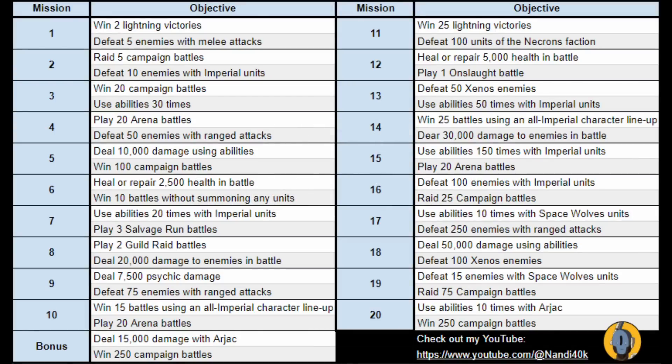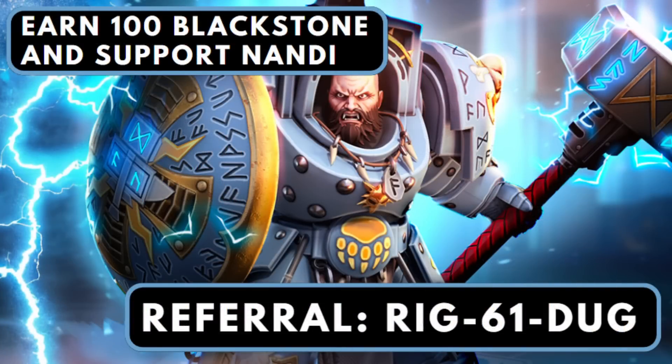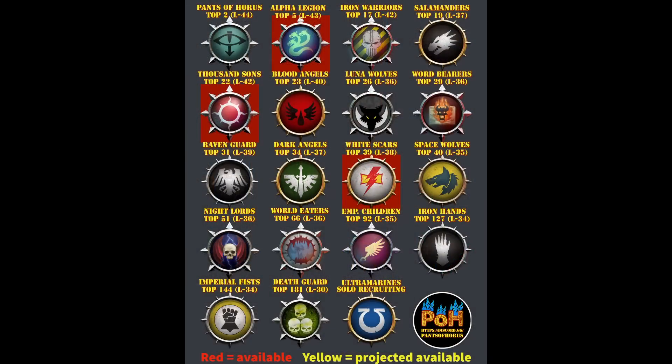A lot of you have asked me for the missions for the two-week hero release event, so here they are. The team on the wiki update this regularly as well, so I would check there for further updates. I've recently found out that when you enter someone else's refer a friend code, you also earn 100 Blackstone. Bear in mind it's a one-time use thing, but if you enjoy the work that I do and would like to support me, please consider entering my refer a friend code on screen. The Pants of Horus cluster is now down to its last few open slots — consider joining us via the Discord link in the video description. Even if there's no room currently, we have players retiring every so often, so think about putting your name forward as a waiting list candidate.